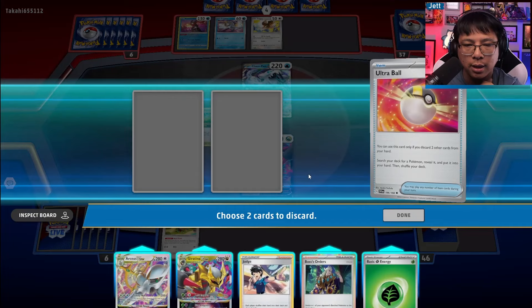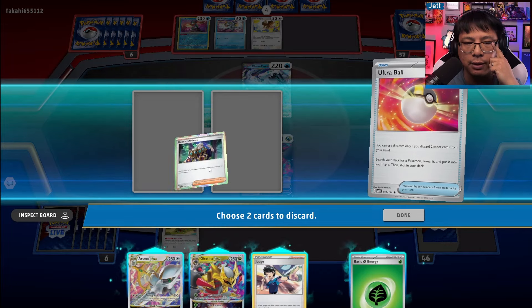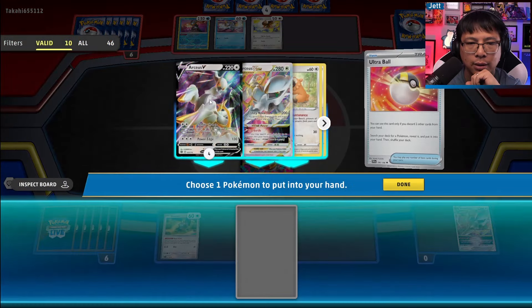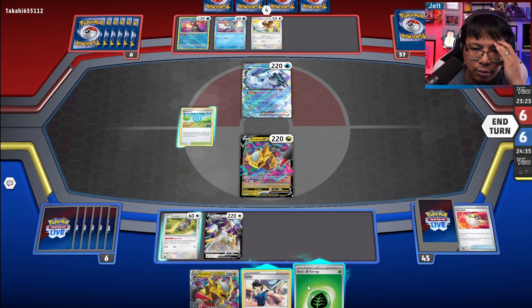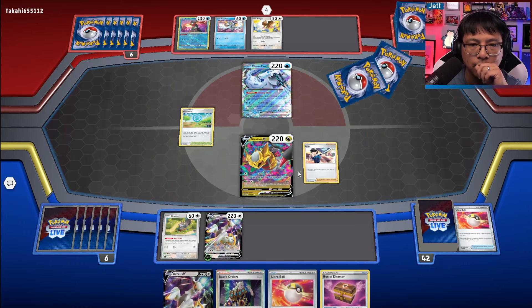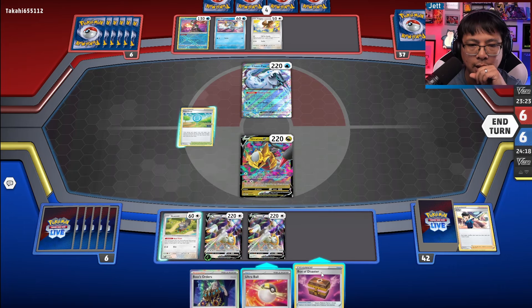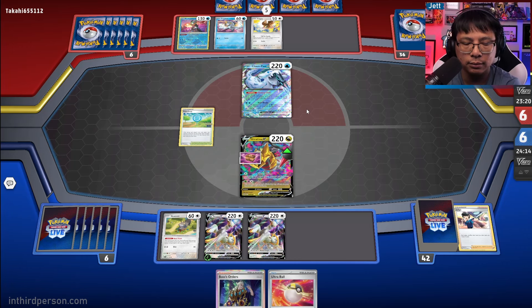We have to discard Boss and the Arceus V-Star at this point. Oh no — we've prized two of them! That was not ideal. Let's Judge. We can bench a second Arceus and put the Box of Disaster on the Giratina. If they knock it out, we can make some stuff happen. Here comes the second Frigibax. The Box of Disaster could work wonders — if they one-shot this Giratina, we can take a return KO on them.